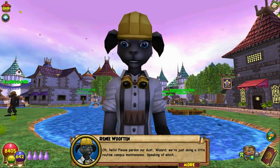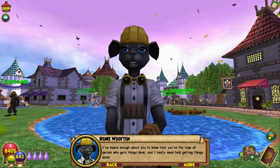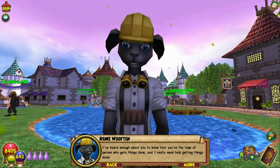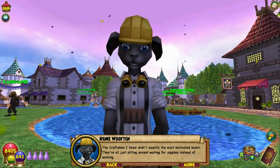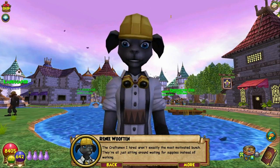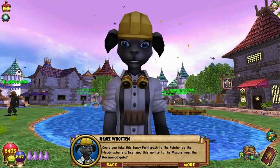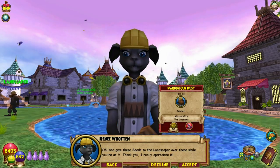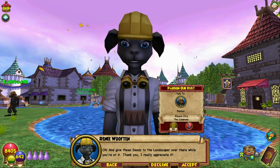Please pardon our dust, wizard. We're just doing a little routine campus maintenance. Speaking of which, I've heard enough about you to know that you're the type of person who gets things done, and I really need help getting things done. The craftsmen I hired aren't exactly the most motivated bunch — they're all just sitting around waiting for supplies instead of working. Could you take this fancy paintbrush to the painter by the headmaster's office, and this mortar to the masons near the Ravenwood gate? And give these seeds to the landscaper over there while you're at it. Thank you, I really appreciate it.